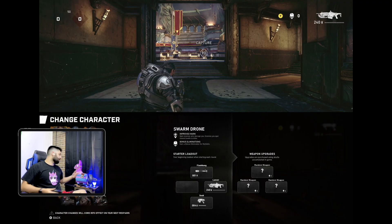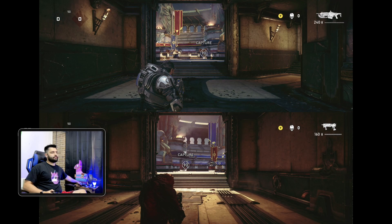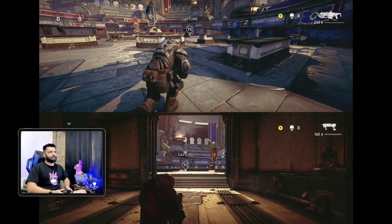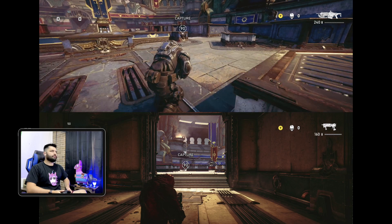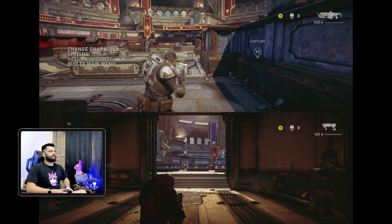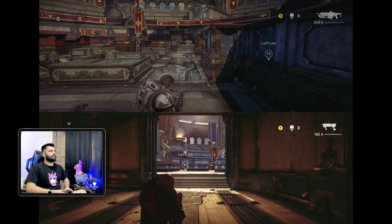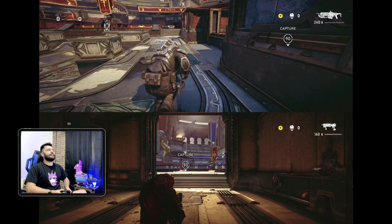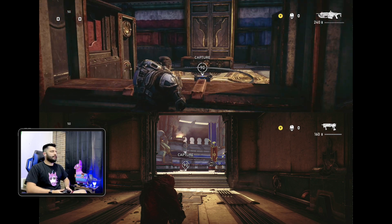At the beginning of a Blitz match, you're going to choose your character — just choose a random one. You want to win it, it's quicker. Capture the ring, because it's 50 points to win, and rounds to win is one. So grab the ring and go kill player number one and all that stuff.